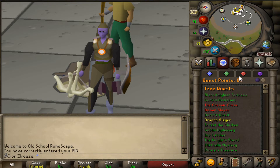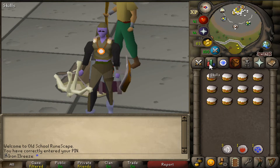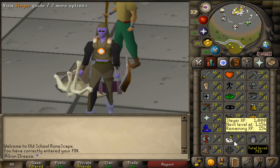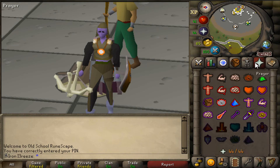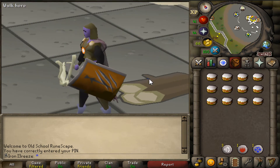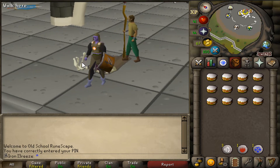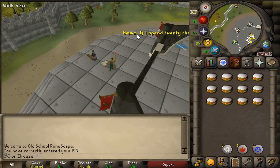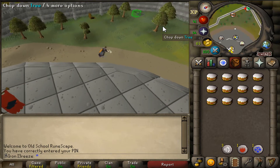I did attempt the Dragon Slayer quest but unfortunately at Elvarg I wasn't hitting hard enough. So I'm going to try and get my range level up — we're only at 28 and I want to get to 30. I also need 18 slayer so we can do the Animal Magnetism quest to unlock Ava's Attractor, which gives a range boost and retrieves about 60% of our bolts and arrows. I'm going to head down to Varrock basement and get a slayer task from Vannaka.